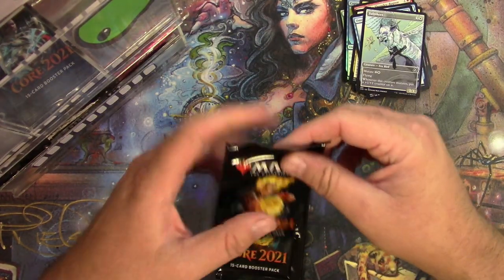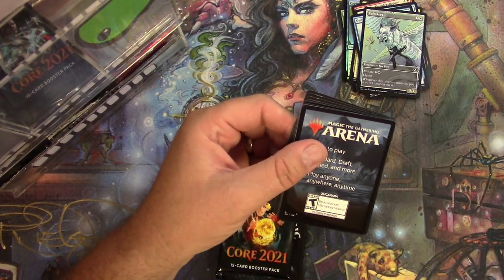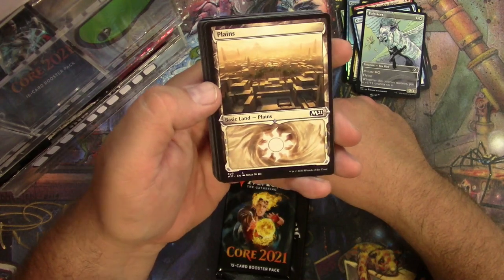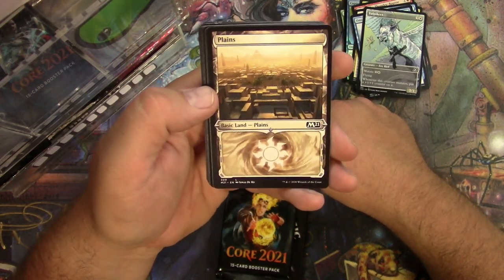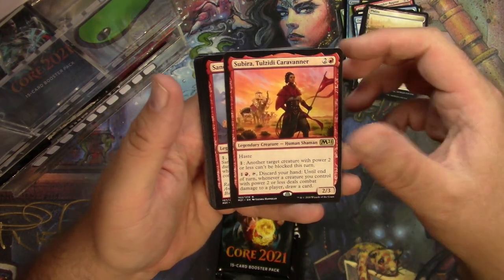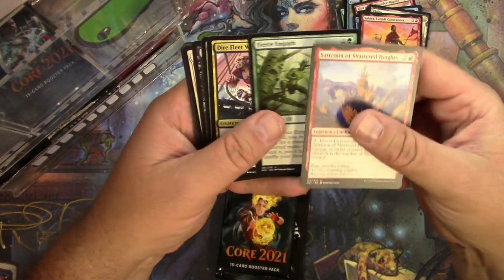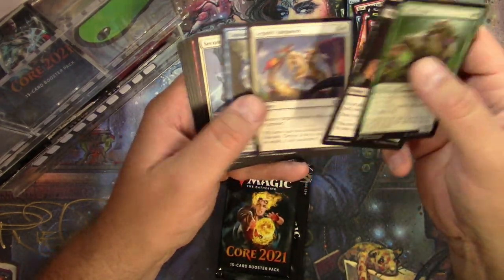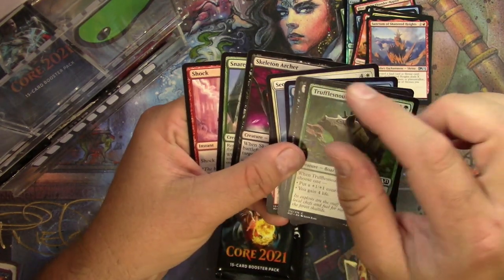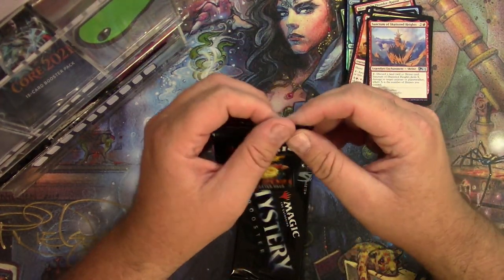Vulpine Core Set 2021. Nice — there's a little art to that, I gotta say. Hey, there's a nice alternate Plains — the Amonkhet Swirling Sands version, I love it. Got a Sabira Zodi Caravaner and a Sanctum of Shattered Heights, very cool. Fierce Empath and a Dire Fleet Warmonger. Not much else. Got some damage on these commons already just sitting at the top — that's interesting.